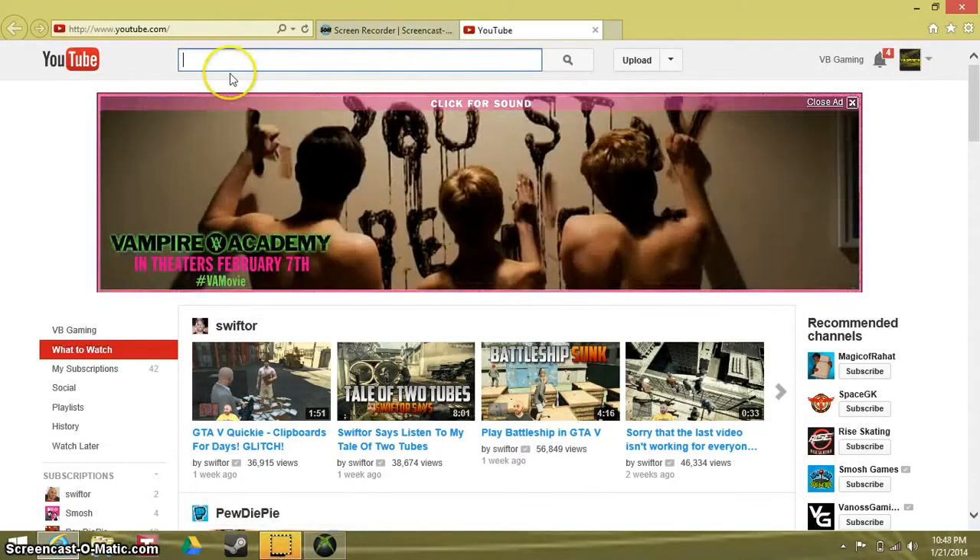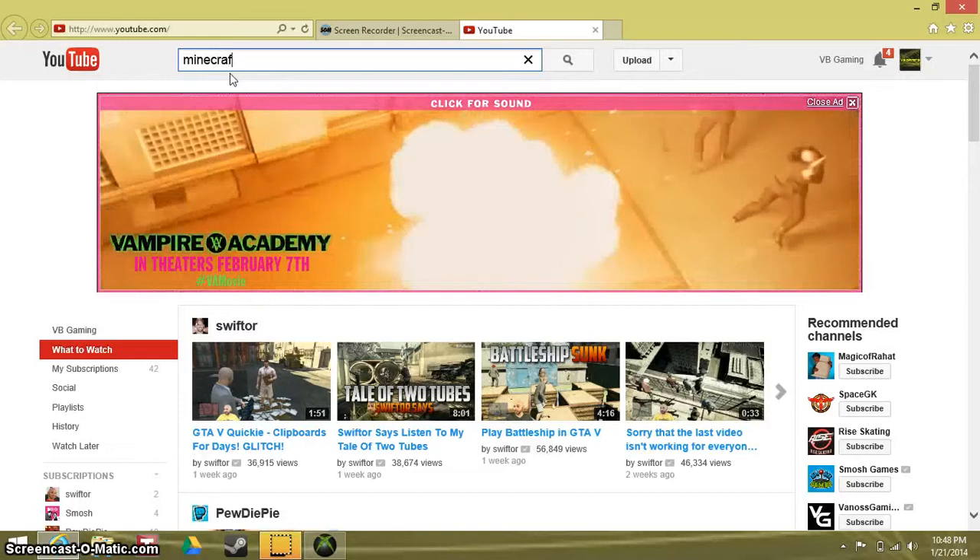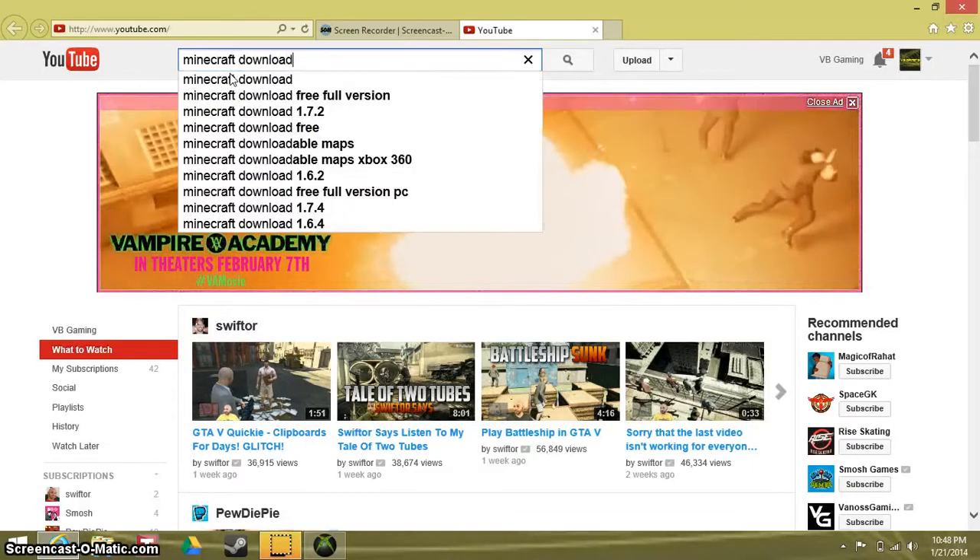Let's type in 'Download Apps Xbox 360' to search for a map download.